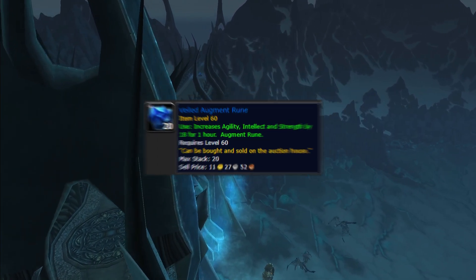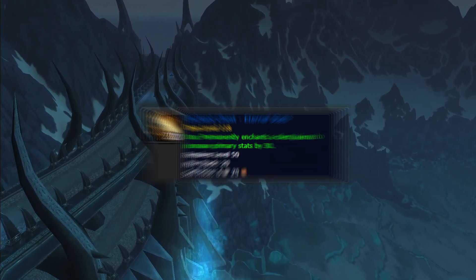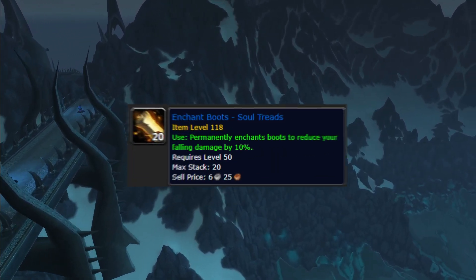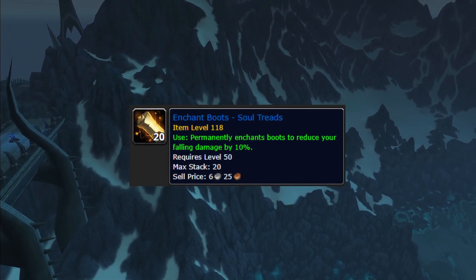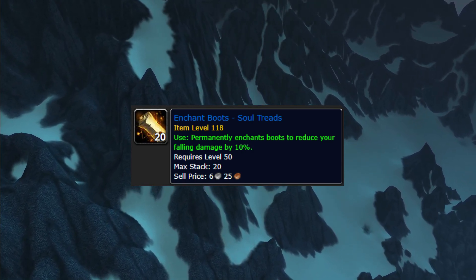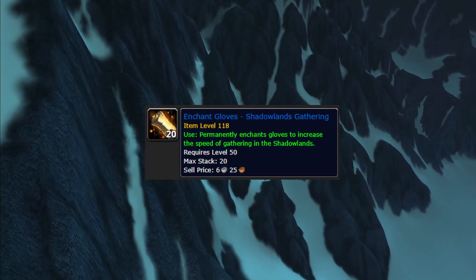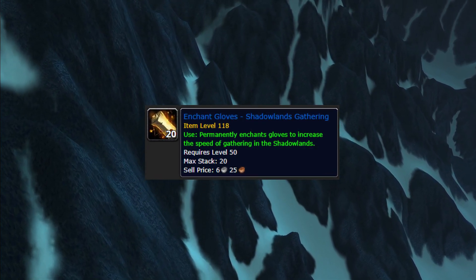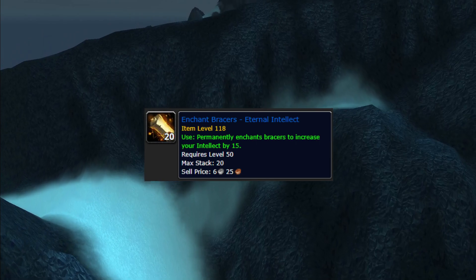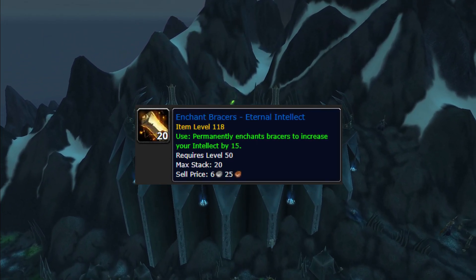In regards to Enchants: your Rings are going to be Tenants of Mastery. Your Chest is going to be Eternal Stats. Your Weapon is going to be Celestial Guidance. Your Cloak is going to be Leech. Your Boots Enchant is going to be Speed of Soul — technically an Agility slot, but Speed of Soul can give you a slight buff. For your gloves, go with Shadowlands Gathering if you have any Gathering professions; otherwise, don't enchant your gloves as the options are Strength-specific. Your Bracers give you Eternal Intellect, which is where you'll get most of your Intellect stats.